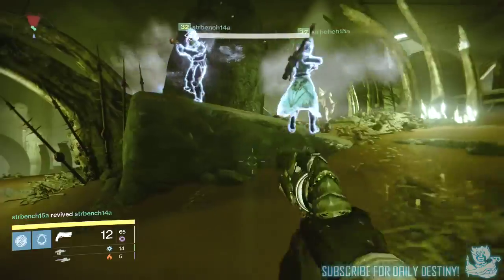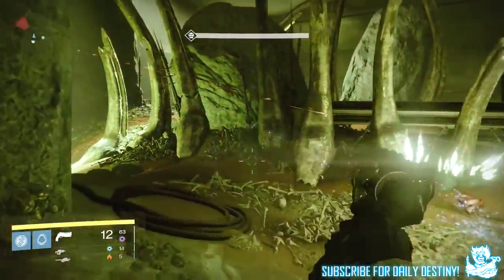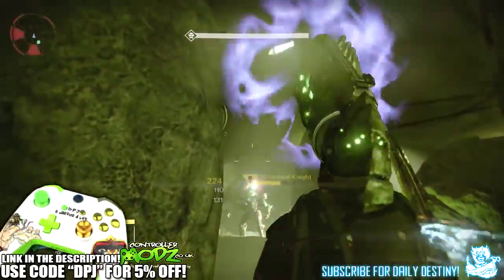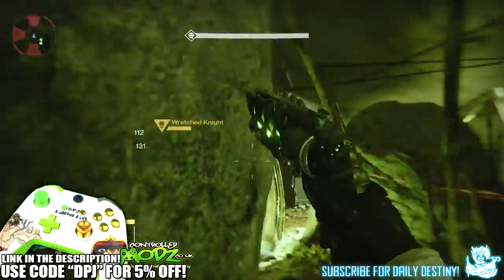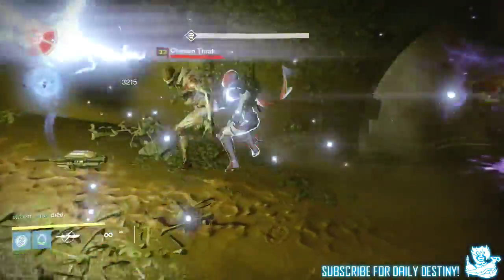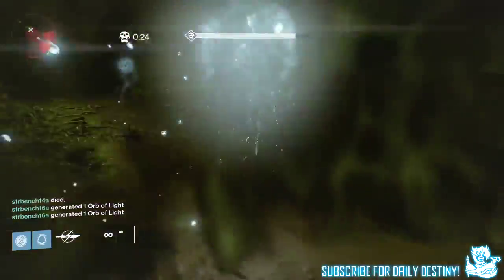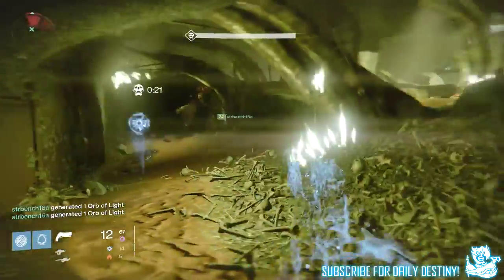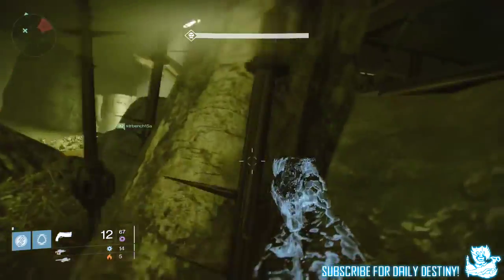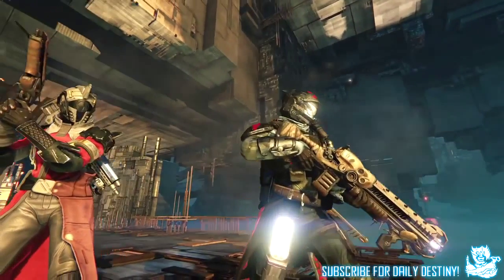What is going on guys, it's your boy DPJ here today with another Destiny video. In today's video I want to talk about the exotic weapons that are coming with House of Wolves. Over the past 24 hours and with the new trailer we saw three new exotic weapons, which will be the point of interest in this video. All three of these weapons are Fallen-themed and I do believe are all obtained from the Prison of Elders.